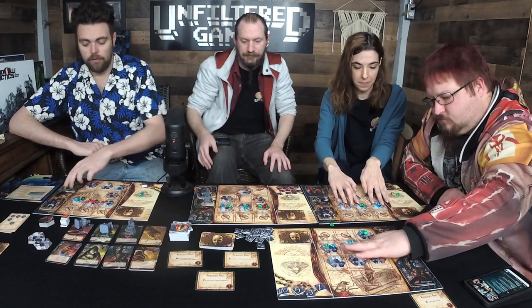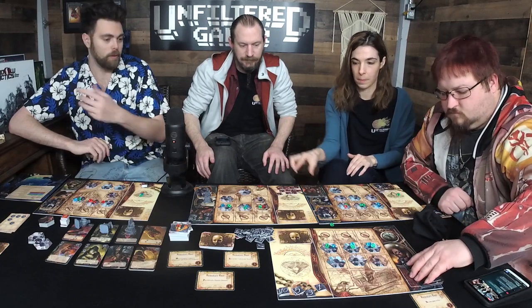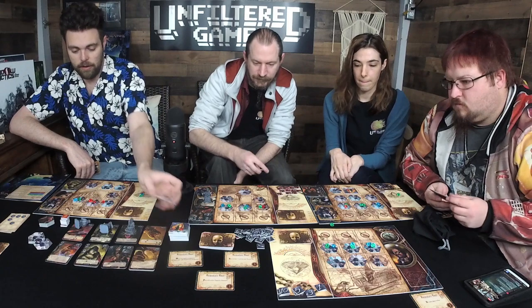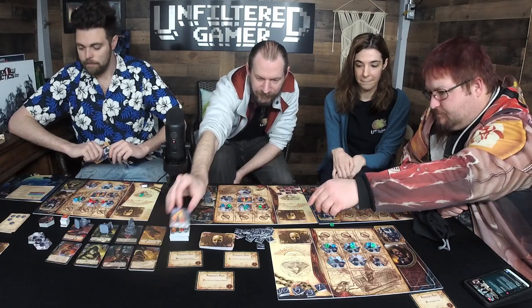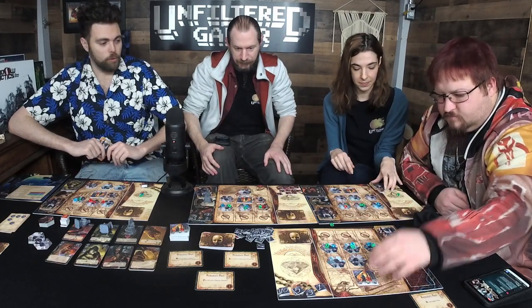For outposts: with three cards in your discard you add one; with more than three but less than six you add one; with less than nine you add two. So two cards always gets you one outpost unless you have none. Then switch the time of day.